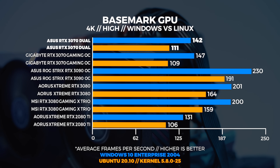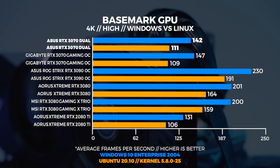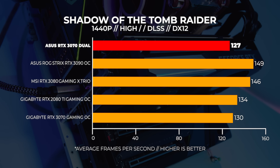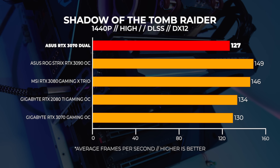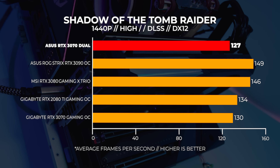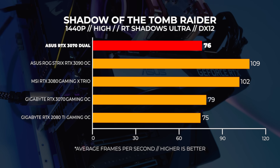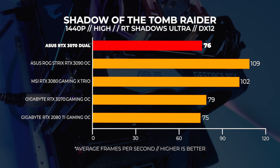And finally, at 4K in both Windows and Linux, this is echoed again. Let's circle back to Shadow of the Tomb Raider — we're going to do some DLSS and some ray trace shadow benchmarks. Although Shadow of the Tomb Raider only supports DLSS 1.0, we did include Death Stranding because of its DLSS 2.0 support. At 1440p, the results are pretty much as you'd expect — no surprises. The 3070 Dual is slower across the board.